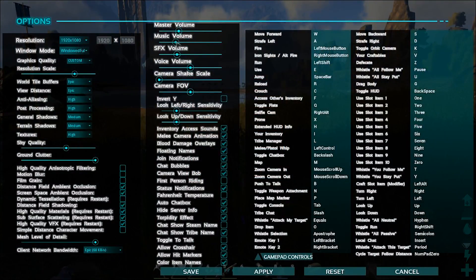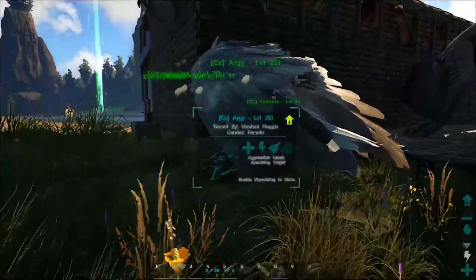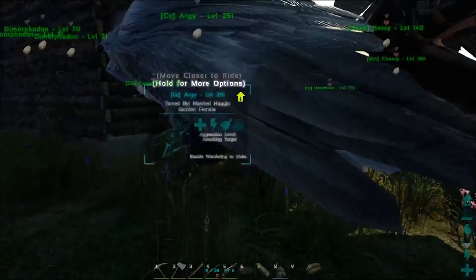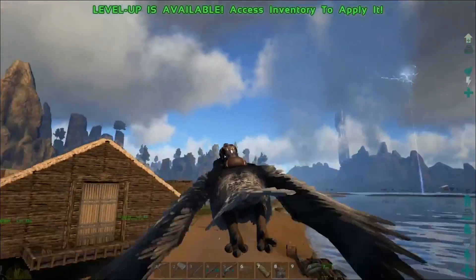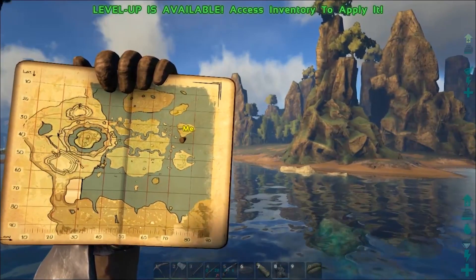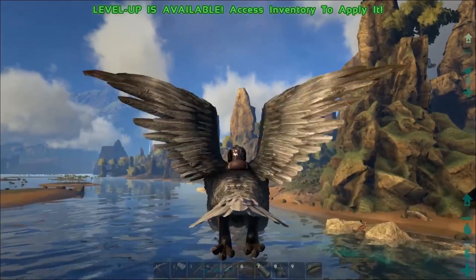I'm going to dart about today and check out some of the guys' builds on the server. Let me pull up my map. First off, there's a taming pen in the jungle I want to go see — it's roughly at 65, 50 on the map — so I'll head over there.